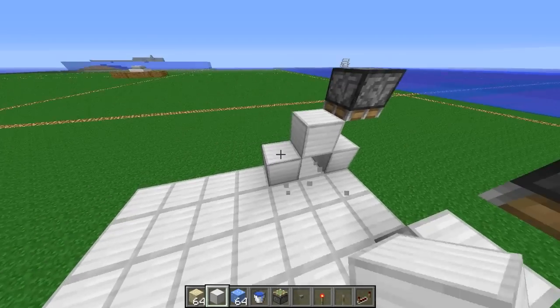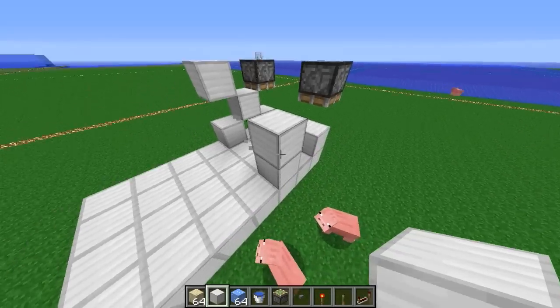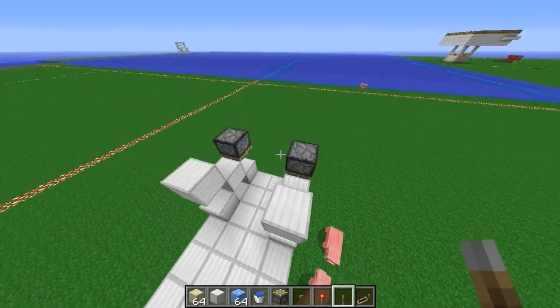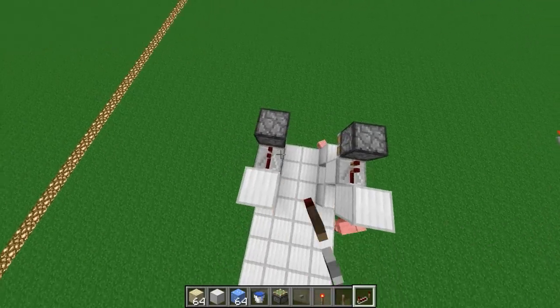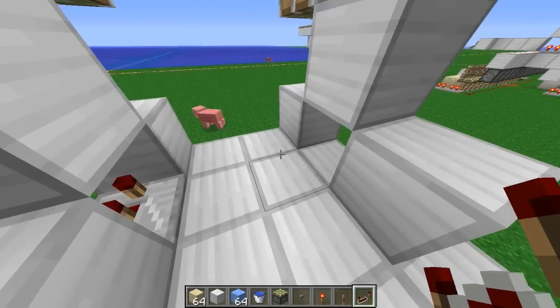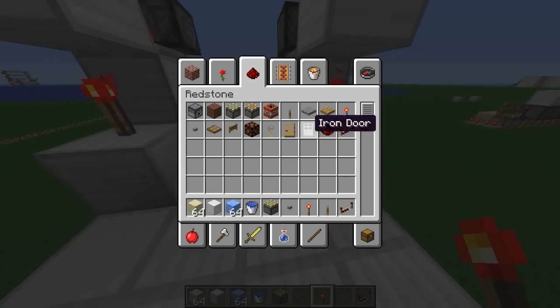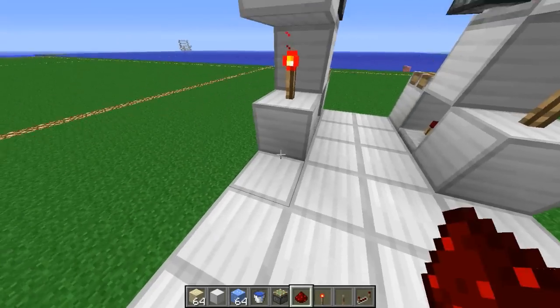Then some more blocks here. Now two one-tick repeaters at the top, two two-tick repeaters at the bottom here, torch, redstone wire, here and here.